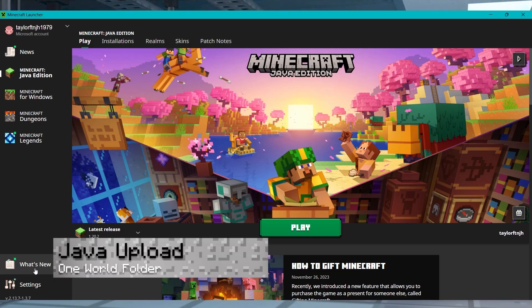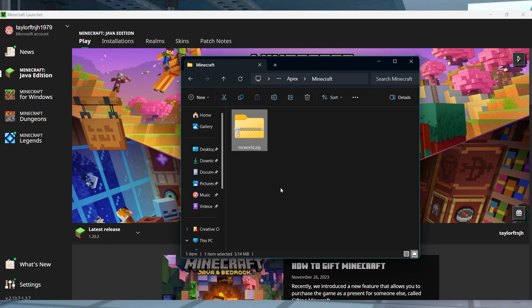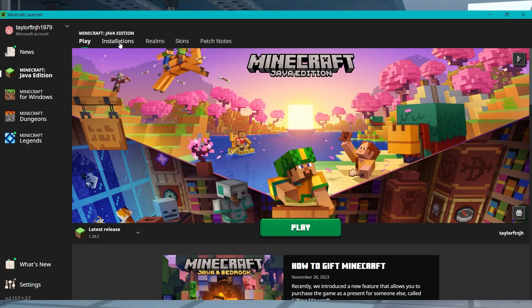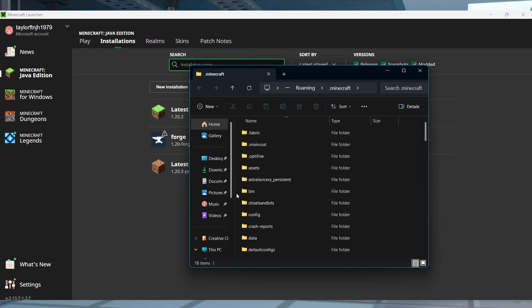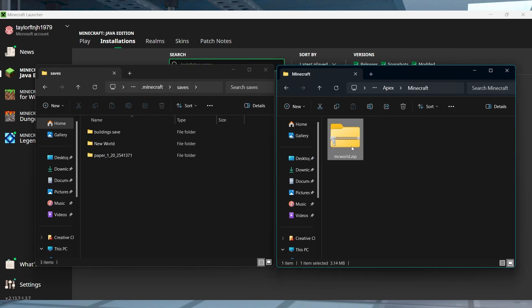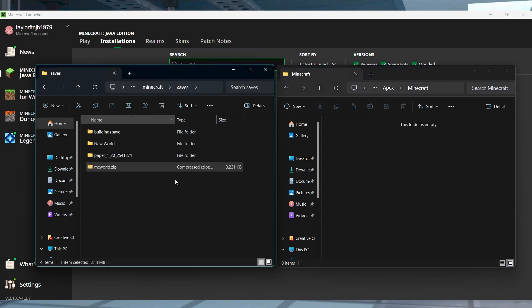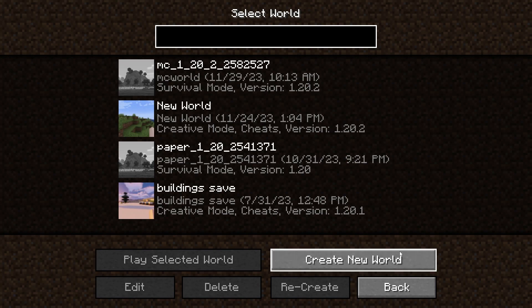Once you've downloaded the world files from Java or Bedrock, you're ready to begin transferring it into single player. For Java single folder worlds, find and keep your server's world folder somewhere you can get to it, then open the Minecraft launcher and click Installations at the top. On any profile, click the folder icon to the right-hand side to reveal the local game files, and in the new window, find the saves directory. Enter this area, drag and drop your previously downloaded world folder here, then load up the game and confirm this worked by checking the worlds menu.